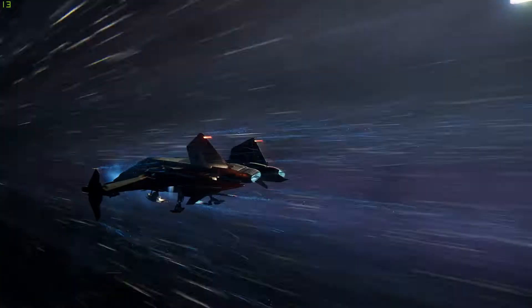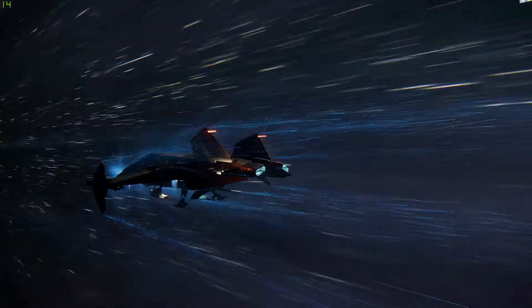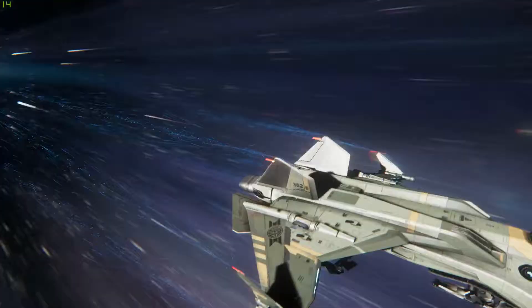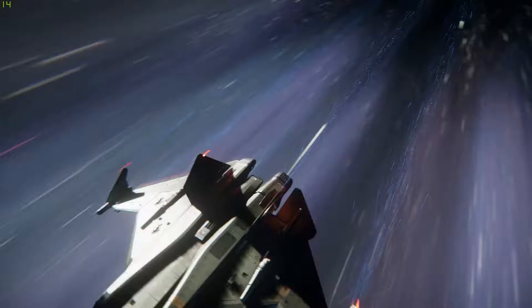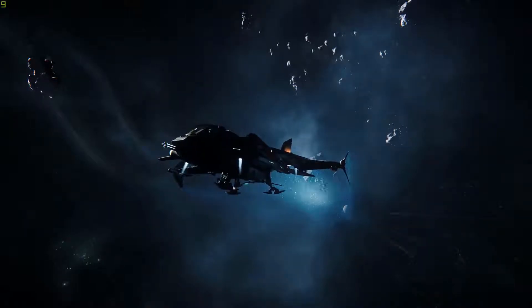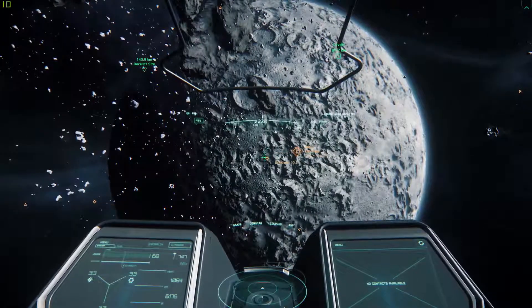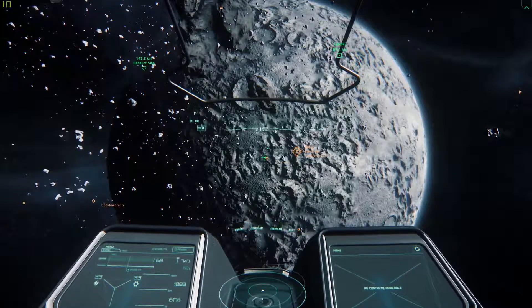Oh look at that, the undercarriage is down. Quite heavy. If you do that in a Hornet you get a sort of cross-swing effect, which is quite cute. Look over that nose — oh, just a rock. It's the same undercarriage as the number, look at it.